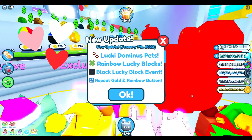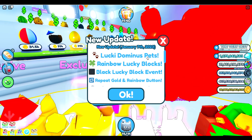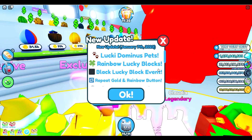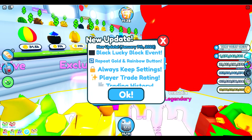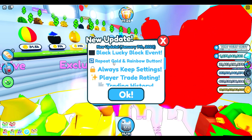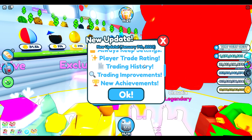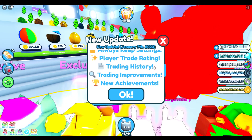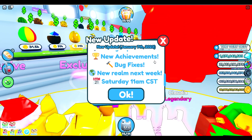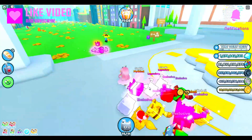Hi everyone, welcome back to my channel, I'm Mimi! We've got a new update today in Pet Simulator X — we've got the Lucky Dominus pets with the huge rainbow lucky blocks. We also have the black lucky block event which runs every four hours, so if you're in the UK the times will be 2, 6, 10, 2, 6, 10. We have the repeat golden rainbow button and new player trade rating and trading history, some improvements to trading, and a few bug fixes. Let's pop in and take a look — don't forget to like and subscribe!